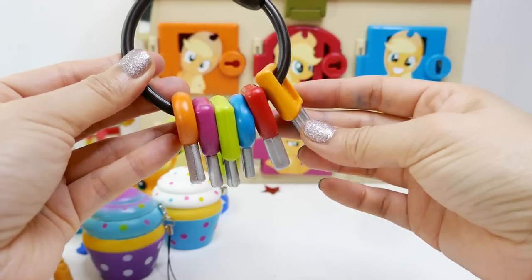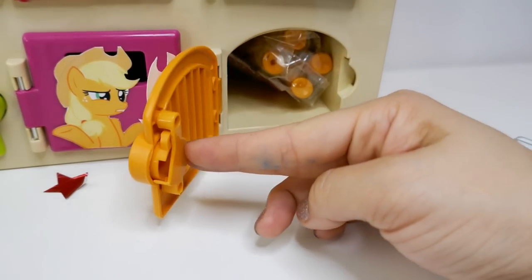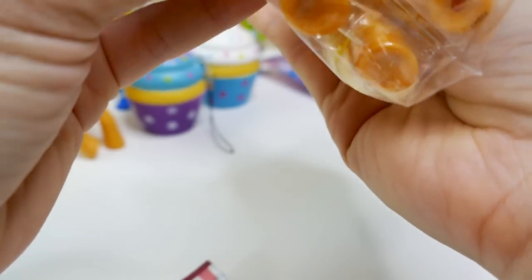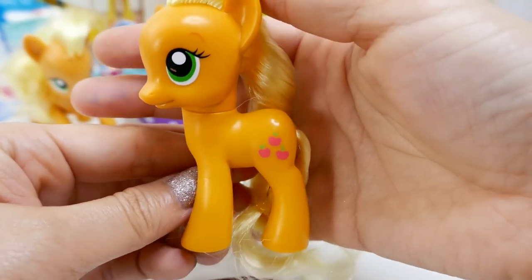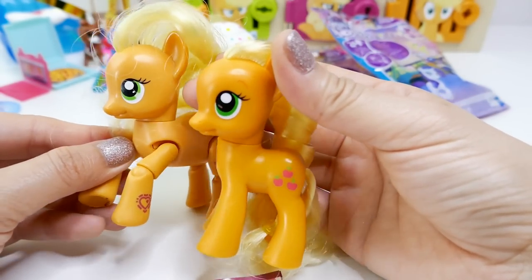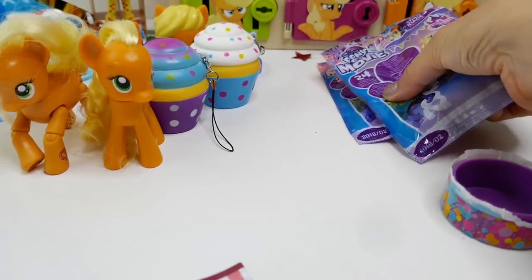Let's try the light orange door. And a brand new Applejack! Here she is — the traditional 3-inch figure looking super cute with her cutie mark on the left side. Let's compare her to the other one — they look a little different, but I really like the ones with the articulated legs.